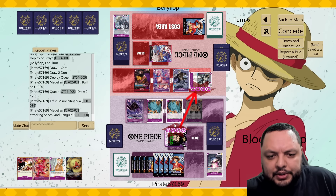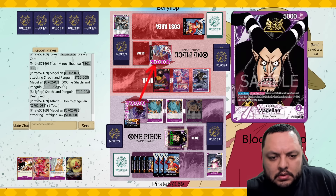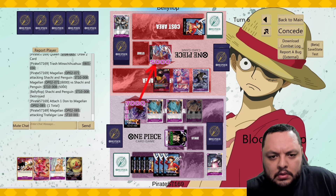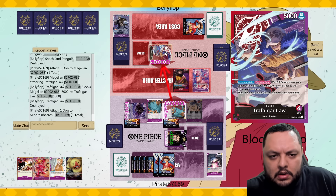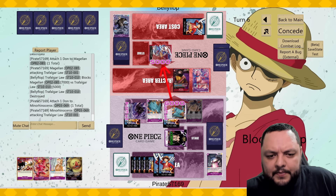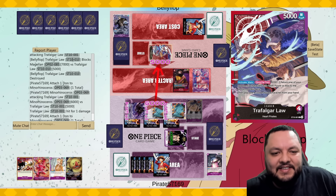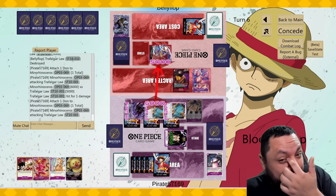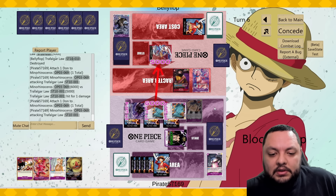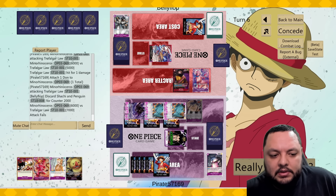We already have the creatures, we just have to leverage them and not die on the comeback. Attacking for sixes now — doing the same strategy he did to me. If he has to give me two cards, that's great. But now he doesn't have any done, so I think I should win on the merits that he just doesn't have any done.